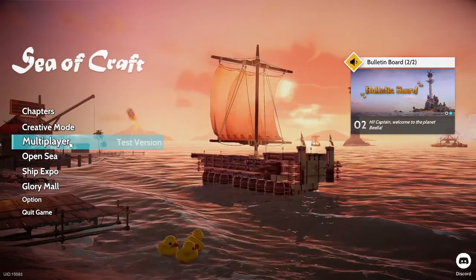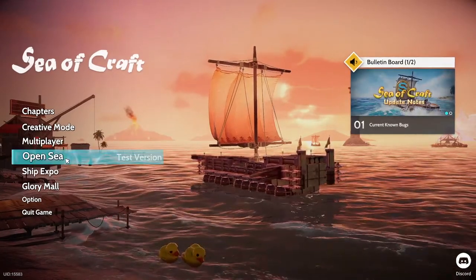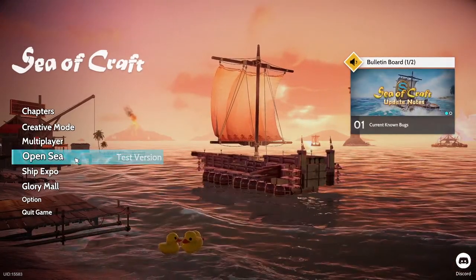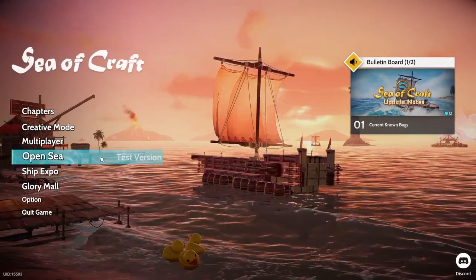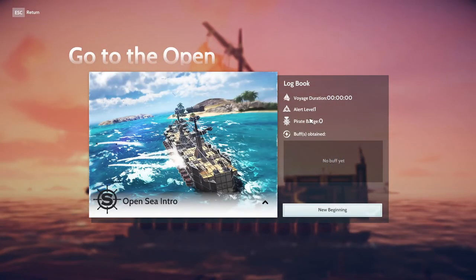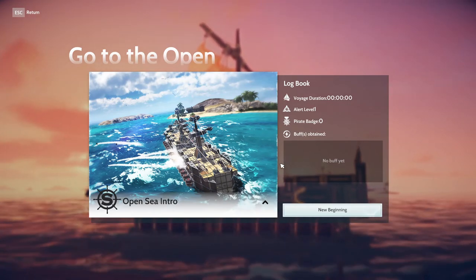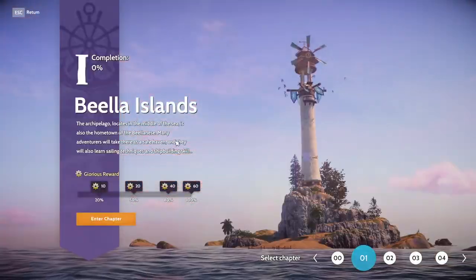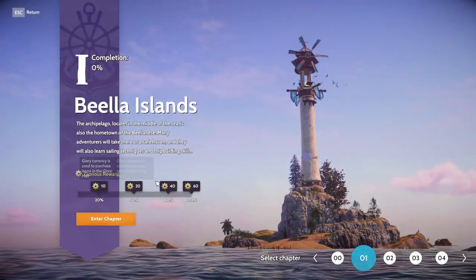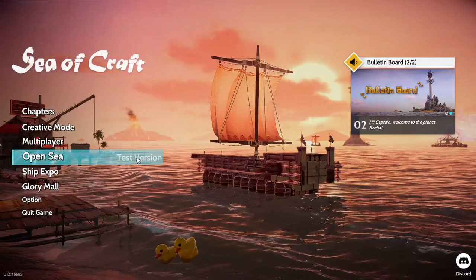The multiplayer — co-op — is still in test version right now. Then there's Open Sea, which is more or less open world where you start from scratch, build your way up, get different power badges and buffs — more or less an endless adventure. Then you also have the Creative Mode and the Campaign, which is where you gain points to unlock different blocks and things.